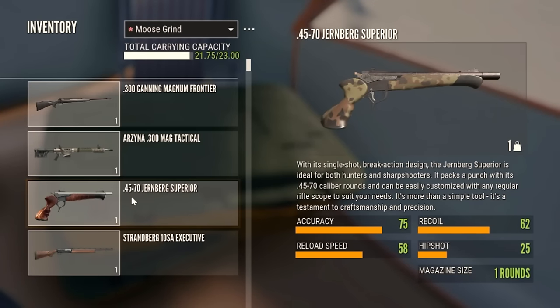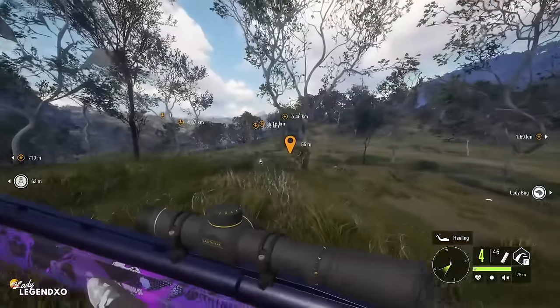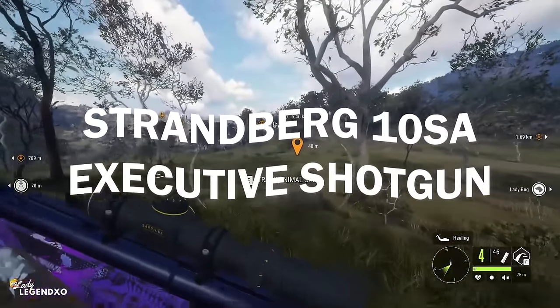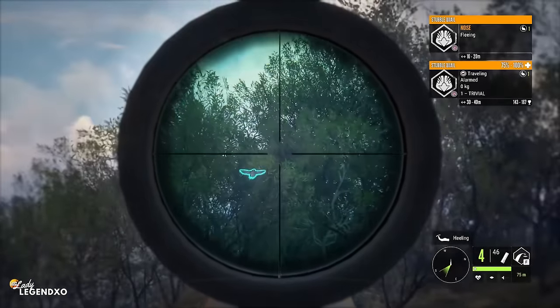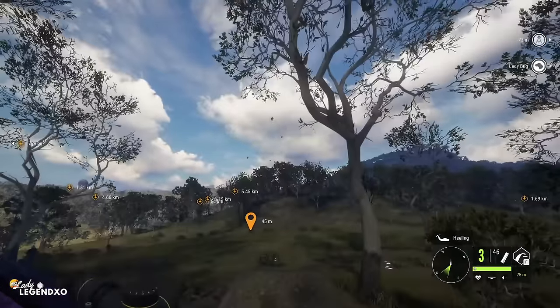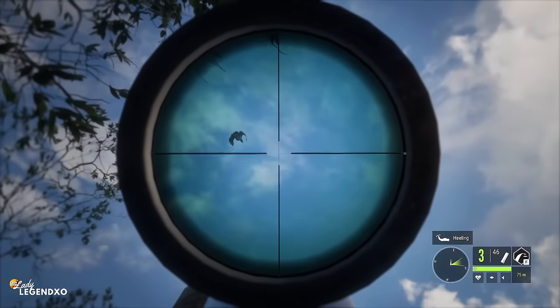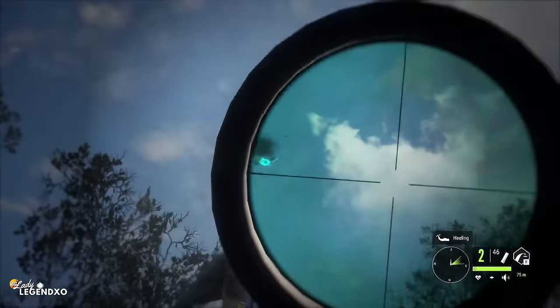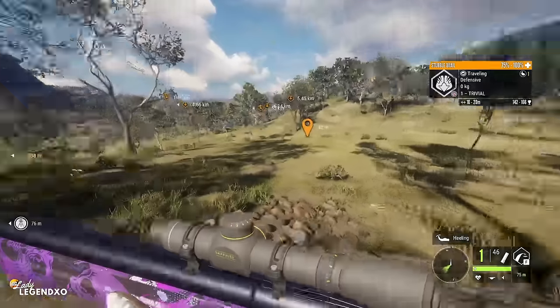Then we have the 10-gauge Strandberg shotgun, and this shotgun is absolutely incredible — I really, really like it. When I first started shooting Stubble Quail with it and was dropping every single one, I thought wow, this shotgun is incredible. This is me here taking down my very first Diamond Stubble Quail. I think this pack is actually worth it just for the Arzina — the other two weapons are just a bonus, and they are actually pretty great.